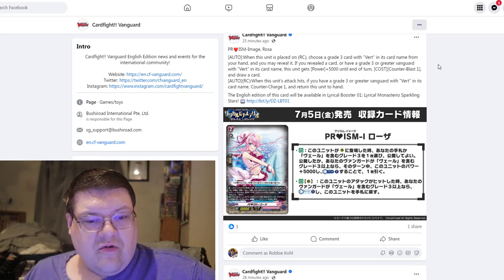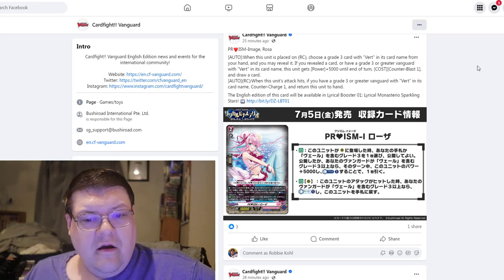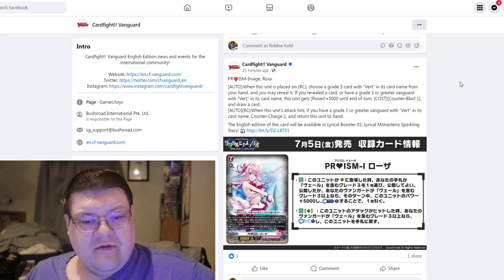And then Prison Image Rosa — when this is placed on rear guard, choose a grade three with Vert in its card name, or if we already have a vanguard with Vert, this will get 5k and then counter blast one, draw a card. And that is not restricted to once per turn. And once this unit's attack hits, if we have a grade three or greater vanguard with Vert in its card name, we can counter charge one and return this to hand.